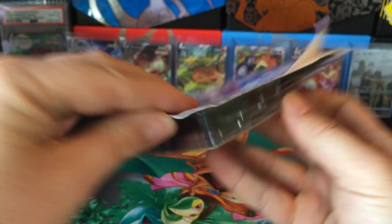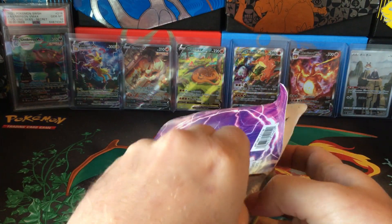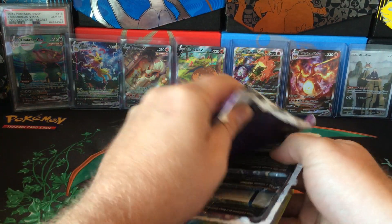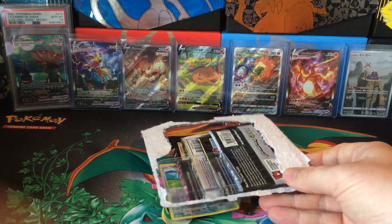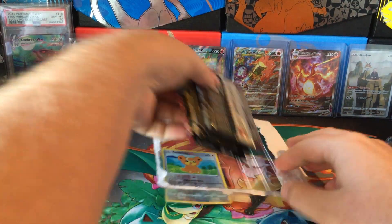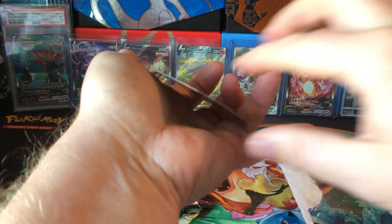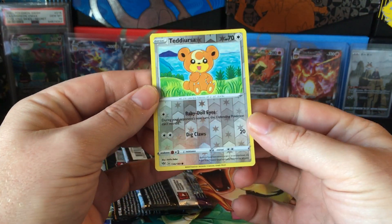Just kidding, you can always see what it's going to be. I think it's a reverse holo this time — better than sometimes when I get just regular common cards. So reverse holo is at least something. We get a reverse holo Teddiursa.